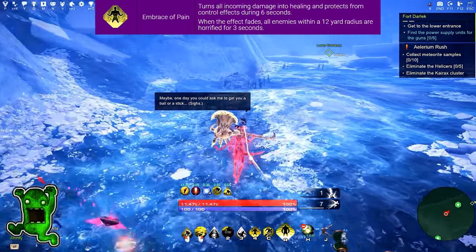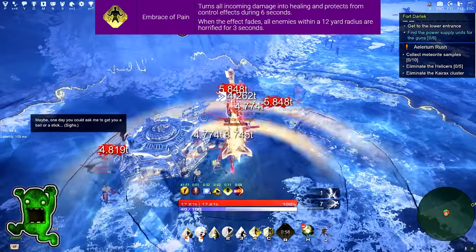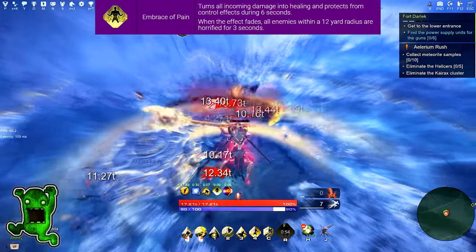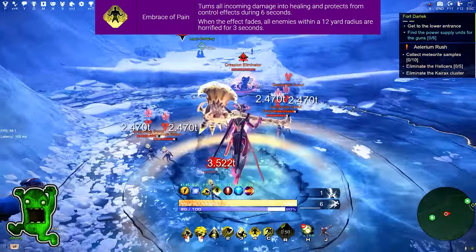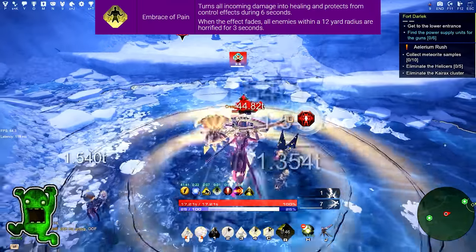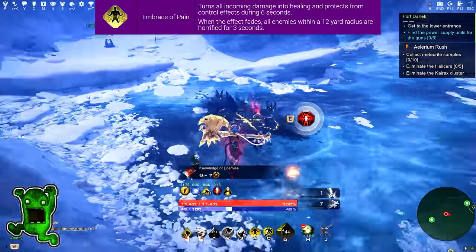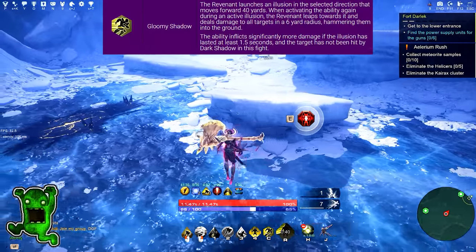Next ability is Embrace of Pain. It turns all incoming damage into healing and protects from control effects for 6 seconds. When the effect fades, all enemies within a 12-yard radius are horrified for 3 seconds. That ability has a 59-second cooldown, so use it only when it's really needed.